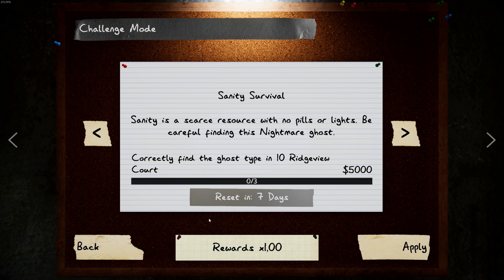Welcome to the Phasma4Bear Weekly Challenge. We have Sanity Survival. Sanity is a scarce resource with no pills or lights. Be careful finding this nightmare ghost.